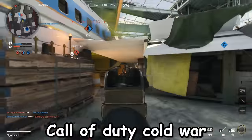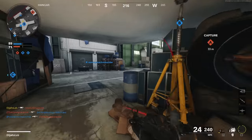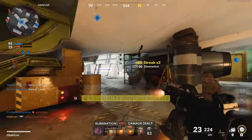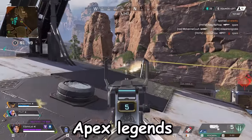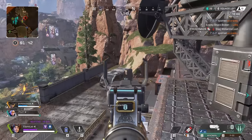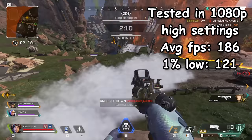I tested some Call of Duty Cold War — the last time I tested it I actually enjoyed it. I tested at 1080p with max settings and got an average FPS of 106. Yes, this PC can handle higher resolutions, but I only have a 1080p monitor for testing. Next up is some Apex Legends — I stream Apex on Twitch sometimes, so go follow me there. Tested at 1080p with max settings and got an average FPS of 186.